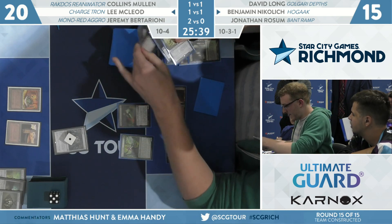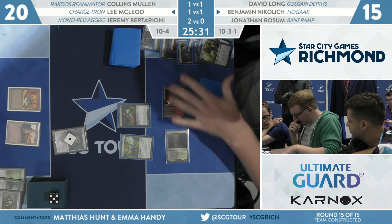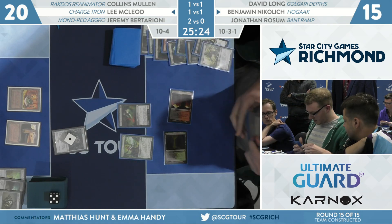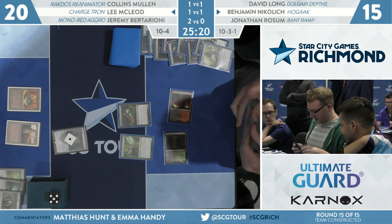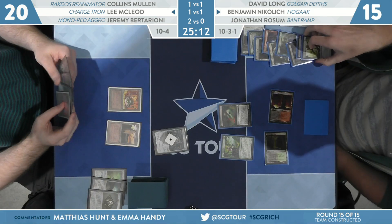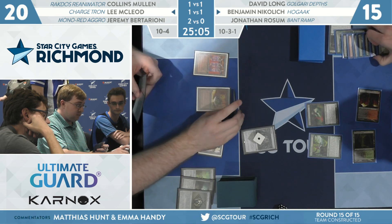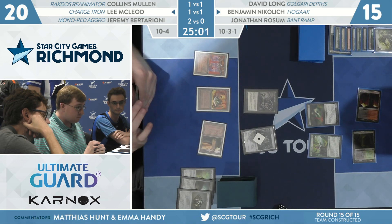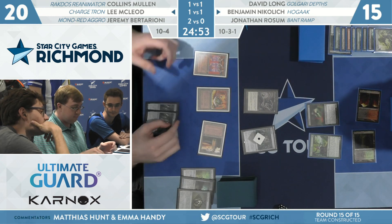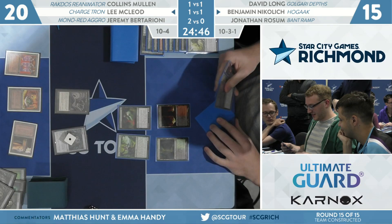Satyr Wayfinder from Nikolic — if he flips over a Hogak. That's a Vengevine. He did not get a land. Just milled for four. Is there a Hogak? Not even a Hogak. Most people have to pay mana for Entomb, and this one came with a 1/1 as well. We just don't get a free 8/8. The second card down was the third Tron piece. Seven mana. Three for Ensnaring Bridge — that's a start. This is why you play the deck. If there's another Force of Vigor, it'll get it out of Nikolic's hand. The other two cards are Mox Opals — just dumps them out of his hand. Wisely keeping the one with the charge counter on the battlefield.